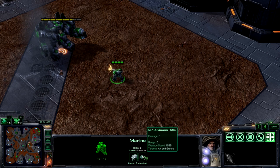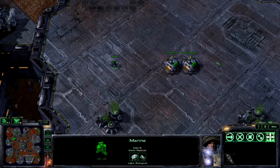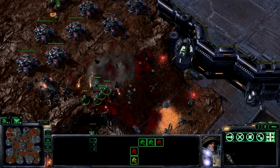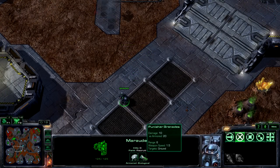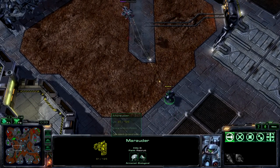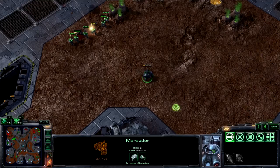If you look at the weapon icon, you'll see that the marine does 6 damage with each attack. It has a range of 5 and a weapon speed of 0.86 — the marine will attack every 0.86 seconds, doing 6 damage with each hit. Range 5 is about this far. Just keep in mind that there are plenty of units out there with longer range than the marine, which is important in some situations. The weapon icon also says that the marine can target both air and ground units. If you look at the marauder, you'll see that it can only target ground units. That's bad news if the marauder runs across an air unit such as this banshee. Since the marauder can't attack the banshee, it has to run away. Fortunately, these marines can target air units, so the marauder lives to fight another day.